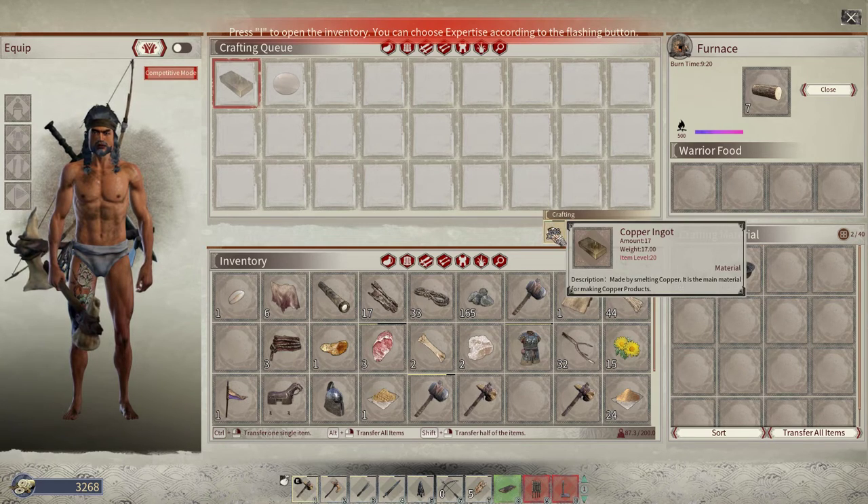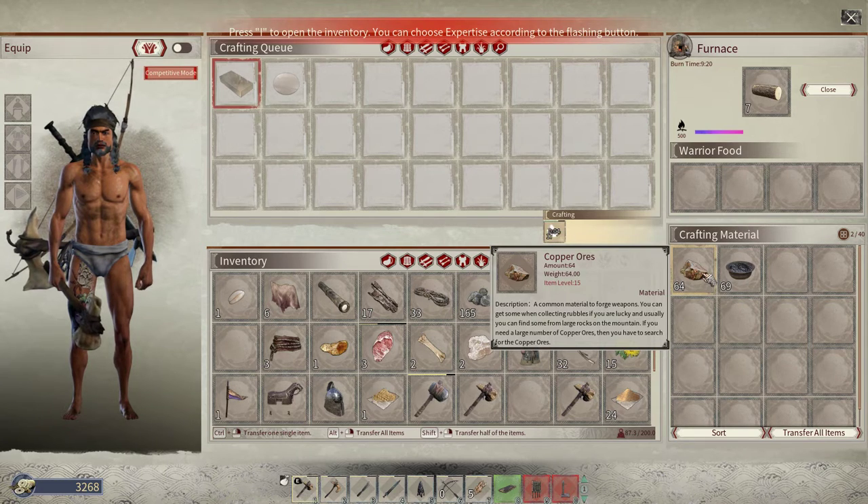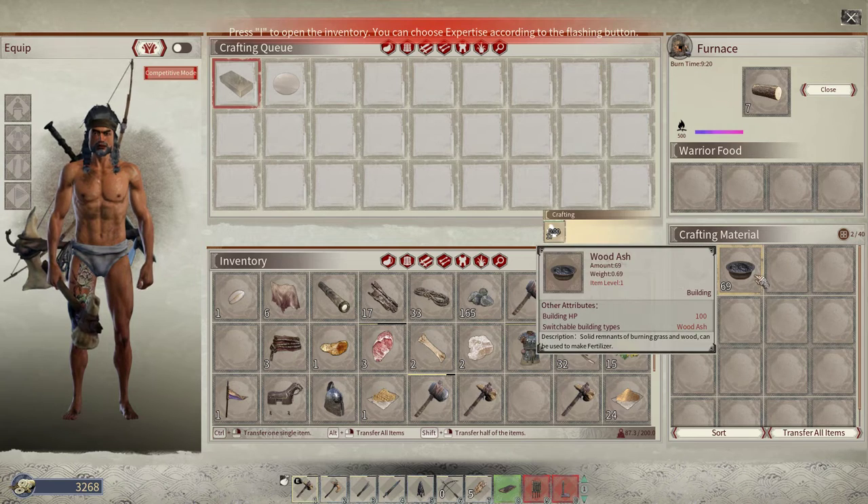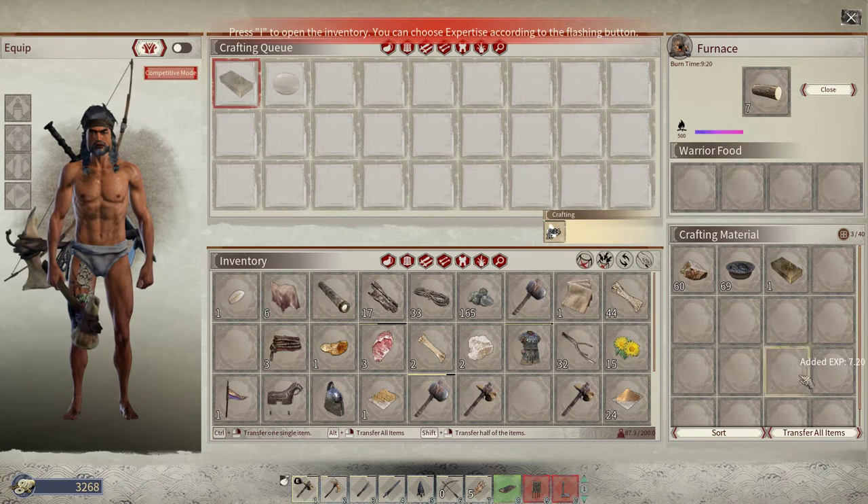It takes basically 12 seconds per copper ingot to craft. The end result is wood ash and a copper ingot. And boom, yeah — now you know.